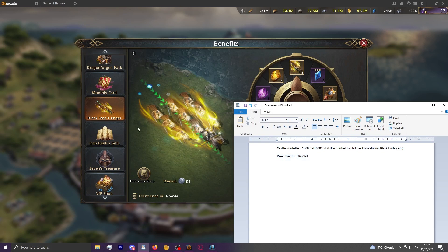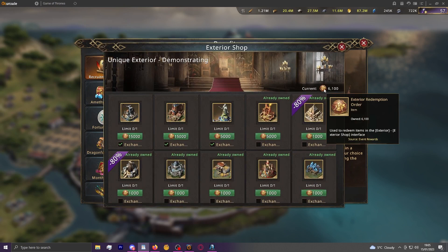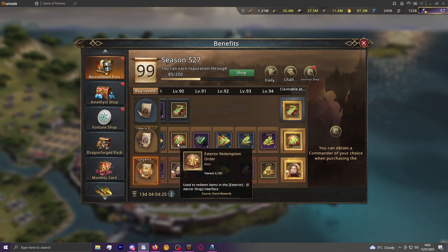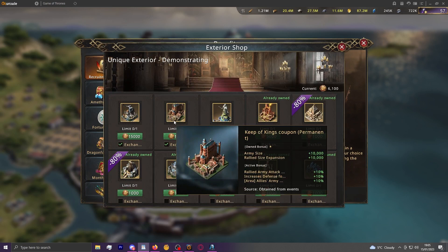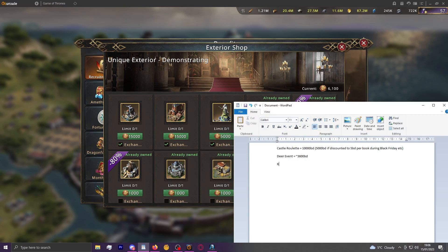The other way of getting premium castle skins now is through the recruitment exterior shop, which has exterior redemption orders you can source through a few means. Every time you buy the 100 black diamond recruitment pass, the 90th stage gives 1,500 of these tokens. That means you'd have to buy it 10 times across 10 entire months to get Keep of Kings or City of Titans - both of which have passive army size and add to the number of SS skins you can awaken.